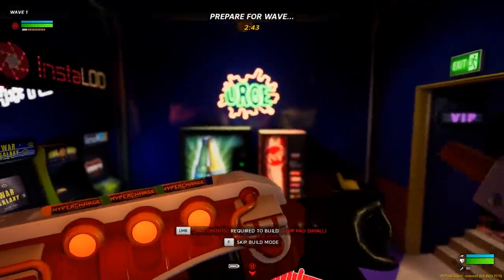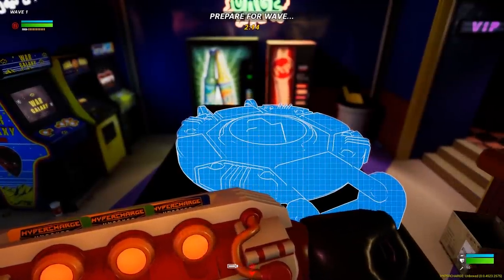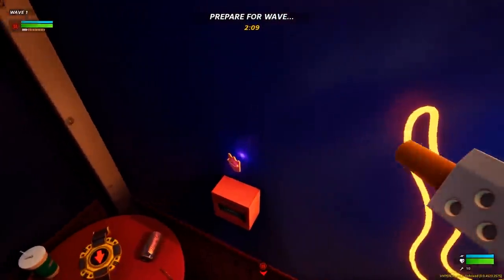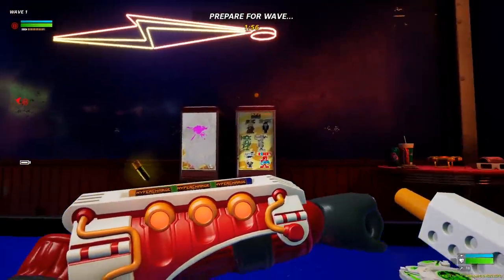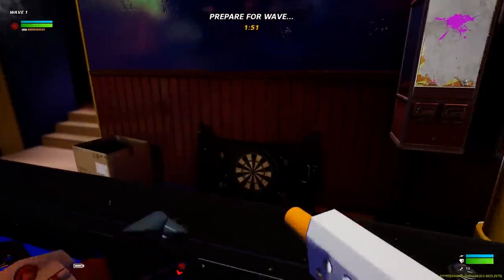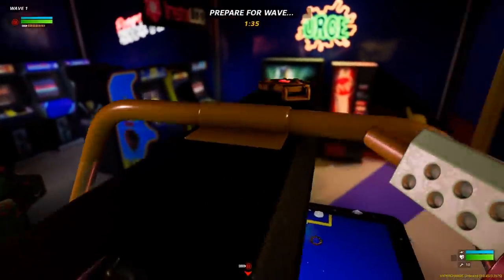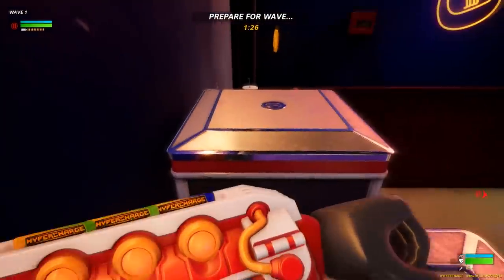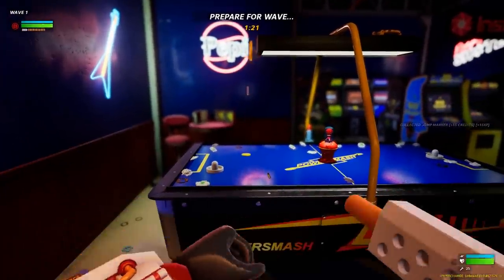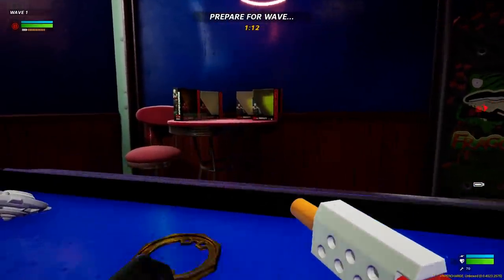There's another jump pad here - that's how you get that collectible, but I need more credits. Got the coin! I have enough money to build another jump pad. That's all the collectibles in this map - it appears to be a very short and small map. There's only one coin left but I don't know how to get up there. Maybe I jump from here... grab the ledge - perfect! That's the last coin.